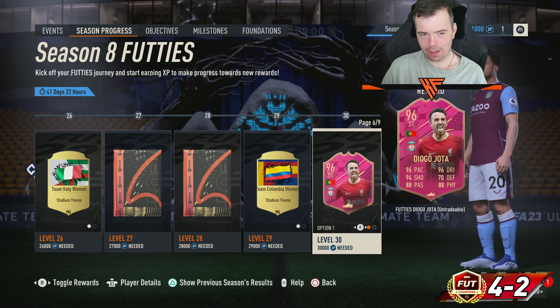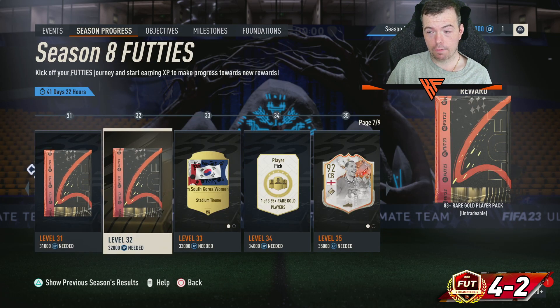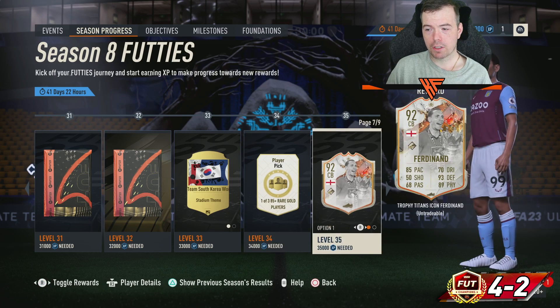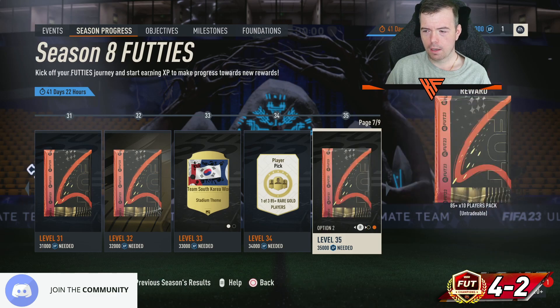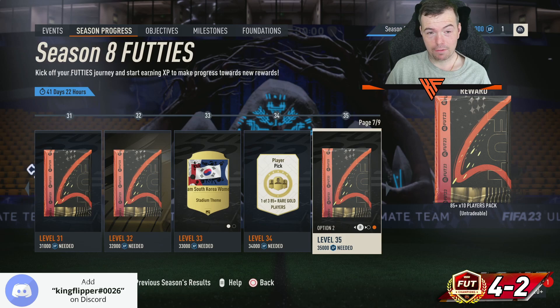Let me know in the comments what you're thinking about level thirty. Level thirty-one is double 85. Level thirty-two is an 83 rare. Level thirty-three is South Korea and Morocco Women's stadium themes, then a free pick — would have been good if it were one-of-four, but it's an 84-85-plus player pick. Level thirty-four gives us a Trophy Titans Ferdinand and an 85 times ten.